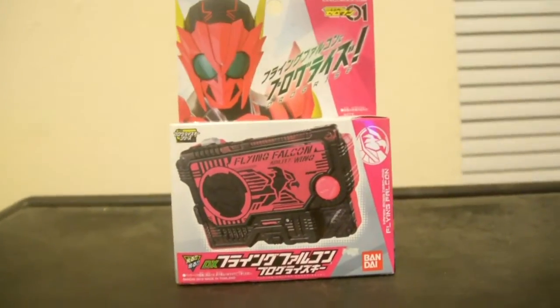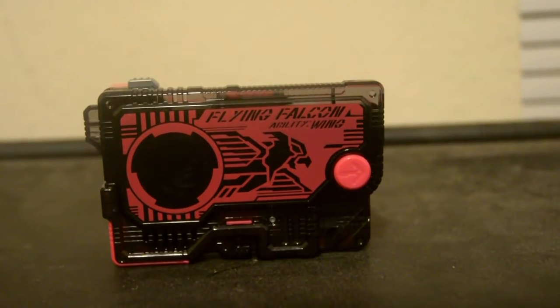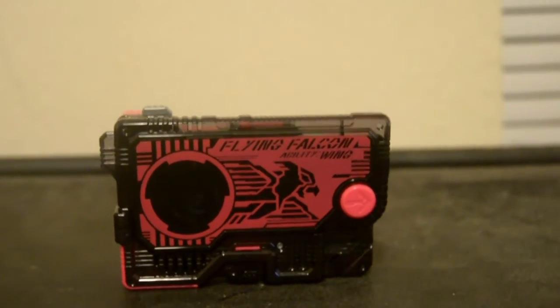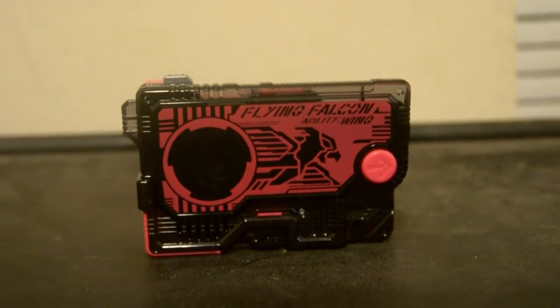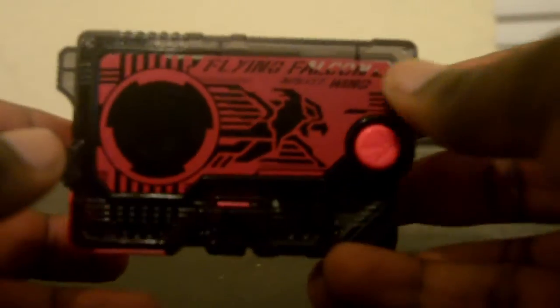And now it's time to unbox it, so here we go. And here it is — the Flying Falcon Progrise Key that allows Zero One to have the ability of flight. As you can see, the colors are pink. Flying Falcon — the ability wing. Here is the Falcon. Let's open. And here is the robot Falcon.